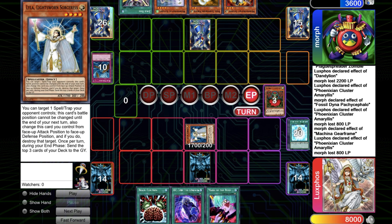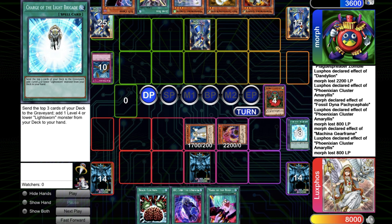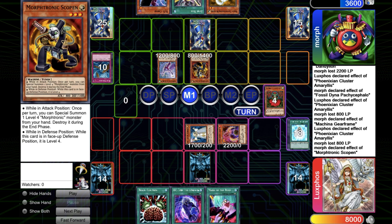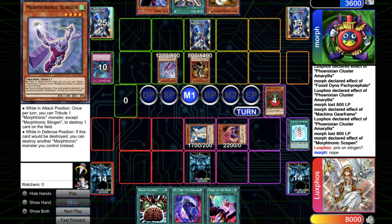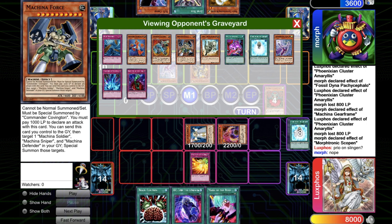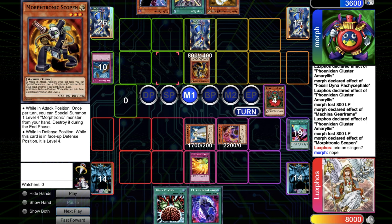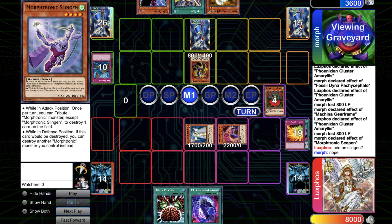I set the Phoenix Wing Wind Blast because I want Lyla to stick for a little bit longer. During the end phase, I special summon Amaris. I think I just forgot to mill with Lyla. Then he normal summons Morphotronic Copen and uses its effect to special summon the Slingan. He doesn't use the Pyro, so I go for Phoenix Wing Wind Blast. I should have bounced Copen — I don't. So I don't play around the Junk Box, which is a pretty bad misplay.